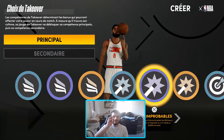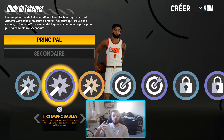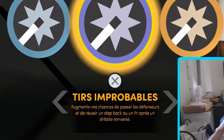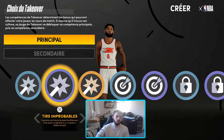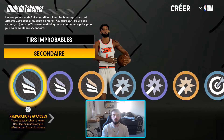En take-over, tu fais exactement comme je te dis, ok ? T'inquiète pas, tu me remercieras plus tard. Tu vas me mettre tir improbable. La traduction française elle est dégueulasse, mais sache qu'en anglais ça veut dire ankle breaking shot. Le truc avec le take-over, c'est que si tu lis bien la description, ça dit : augmente vos chances de passer les défenseurs et de réussir un step-back ou un tir après un dribble renversé. Moi, je lis : passer un défenseur, réussir un step-back. Quand tu fais un step-back, généralement tu veux t'éloigner de ton adversaire, et le plus souvent sur 2K, ça se traduit par un ankle break. Donc, tu vas me foutre tir improbable pour casser des chevilles.